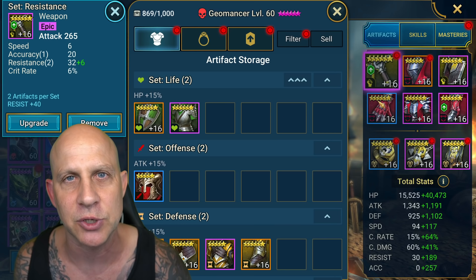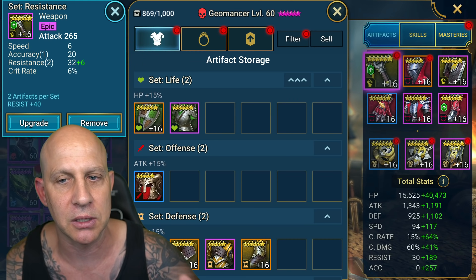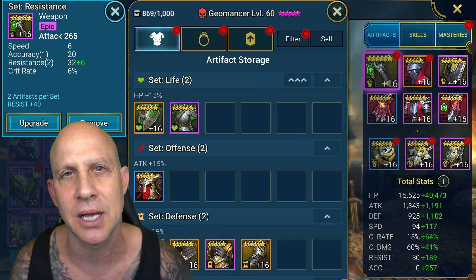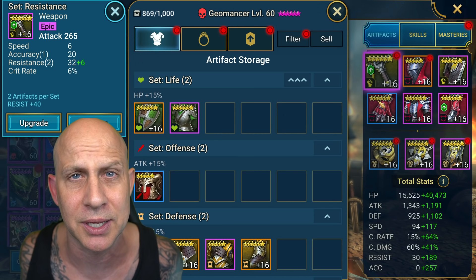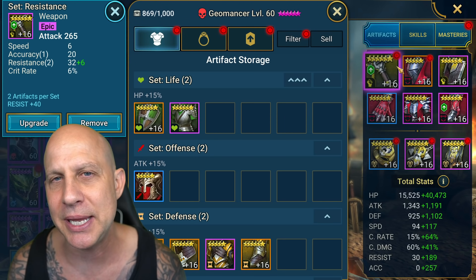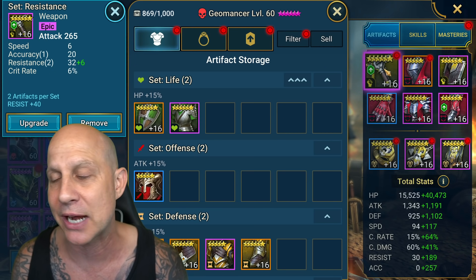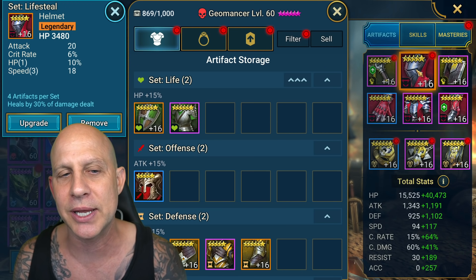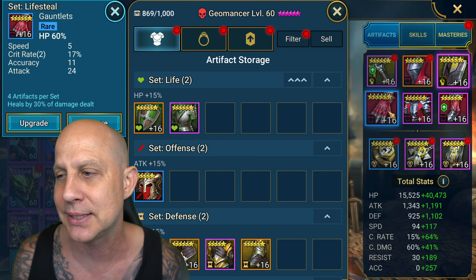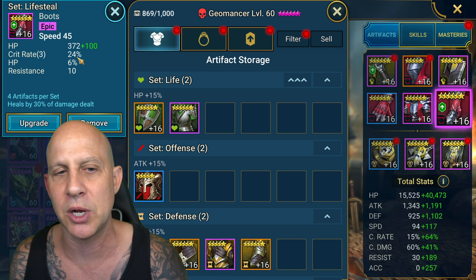Survivability, speed and accuracy for you right now in that lifesteal gear — we'll get you there. Once you get high enough and he was working amazingly, you'll start working on getting his resistance up just a bit. This gear piece is actually really good because it's giving us speed, resistance, and accuracy. One hit into speed here, two hits into speed there — and then we got crit rate, which we don't need. I could care less about crit whatsoever.